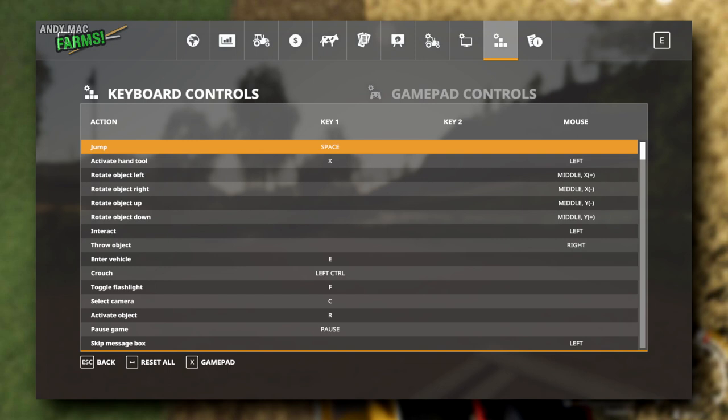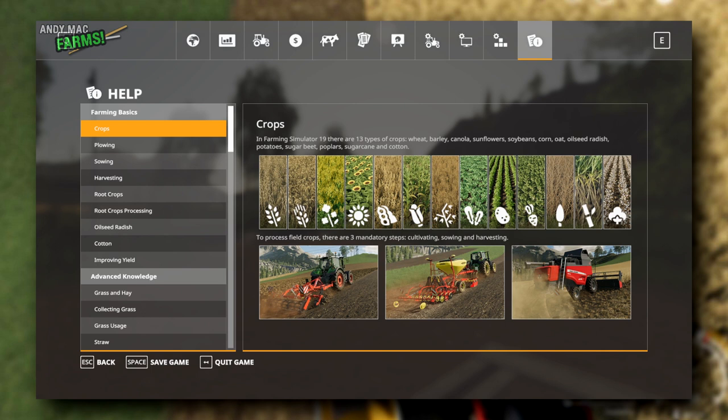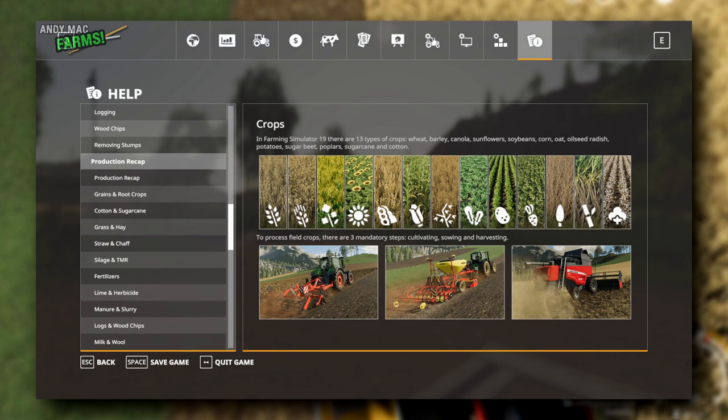If there's a particular shortcut you want to set up, go into Game Control Settings at the top. You've got Keyboard Controls and Gamepad Controls — Gamepad Controls is basically your steering wheel and pedals. If you get completely stuck and can't remember something from the tutorials, there's a whole help section that tells you what all the different symbols are for crops and how to do everything in the game.